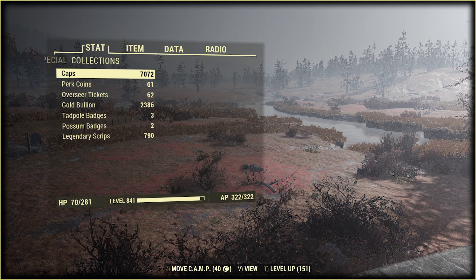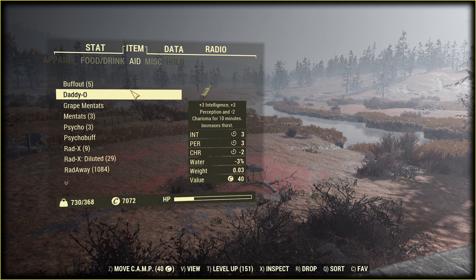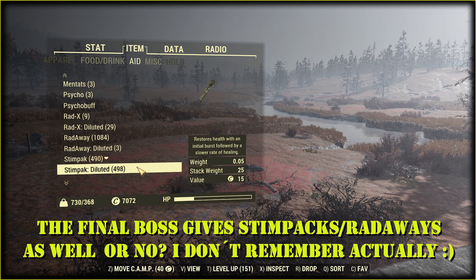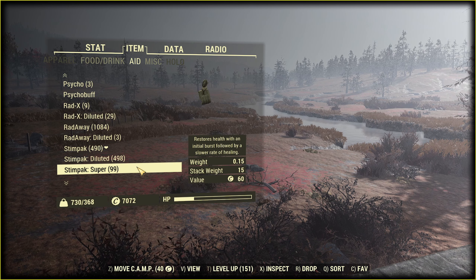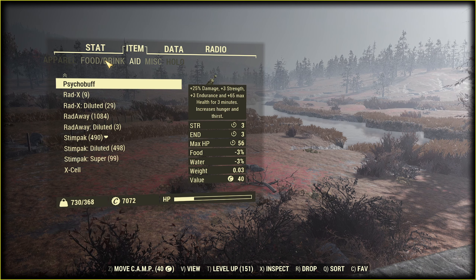Speaking of caps, time to time my teammates were giving me some extra for completing their events. All these caps I got from daily ops. Anything but Rad-Aways and Stimpaks was given by the final boss as extra loot. Look at this amount of Rad-Aways and Stimpaks — OMG.